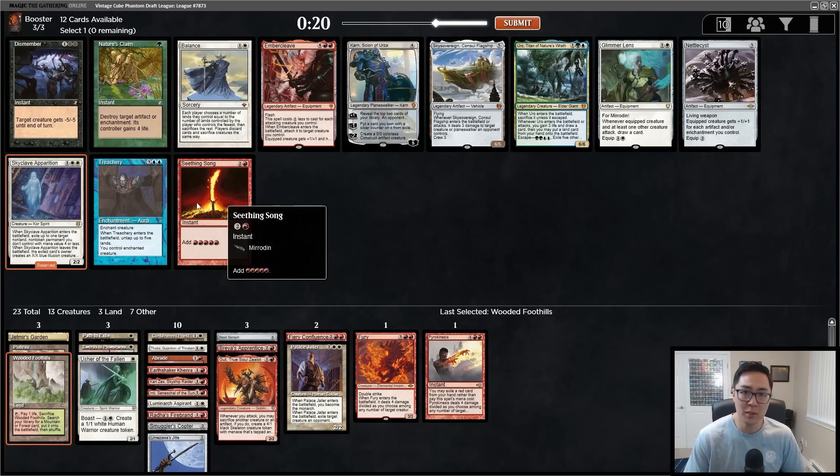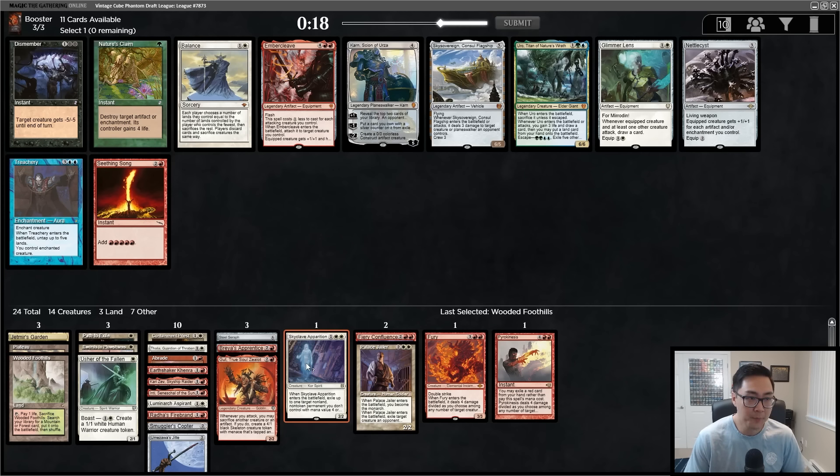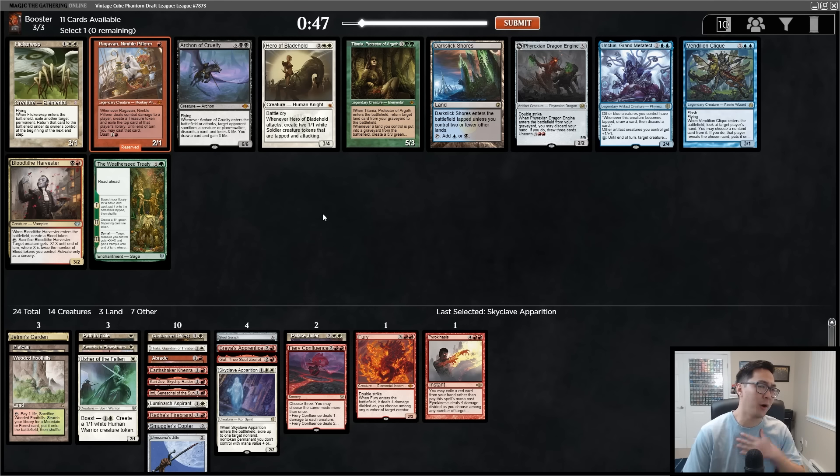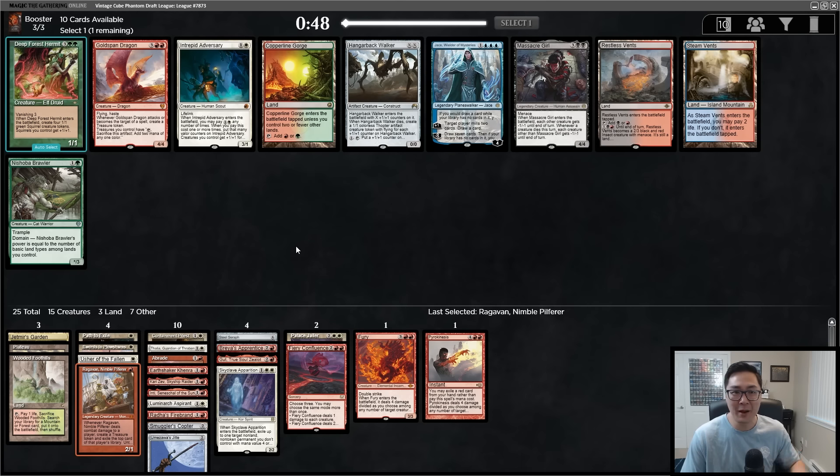There's a Flicker Wisp — and wait, excuse me, we needed one-drops — how about a Ragavan?! Oh, and there's an Archon of Cruelty. I don't know — all these big reanimator targets are enticing me, but Ragavan is the pick. I was going to talk about Flicker Wisp and Containment Priest interaction. I think there's a chance we table one of the two white cards since there's clearly another white drafter at the table. But I'm very happy with Ragavan.